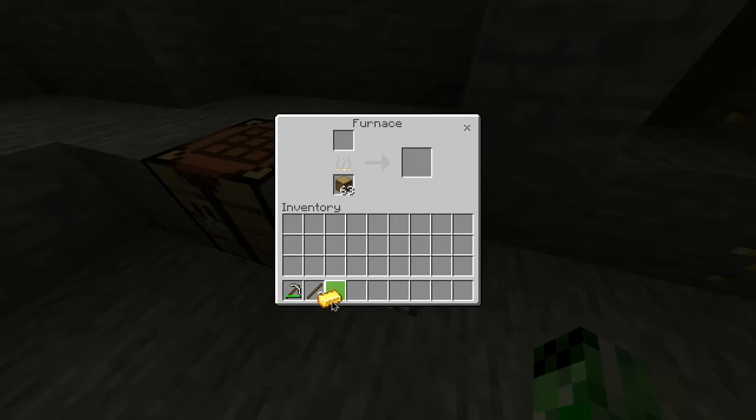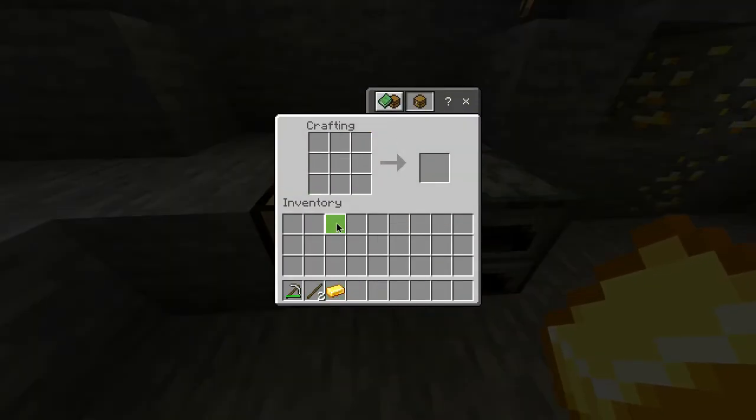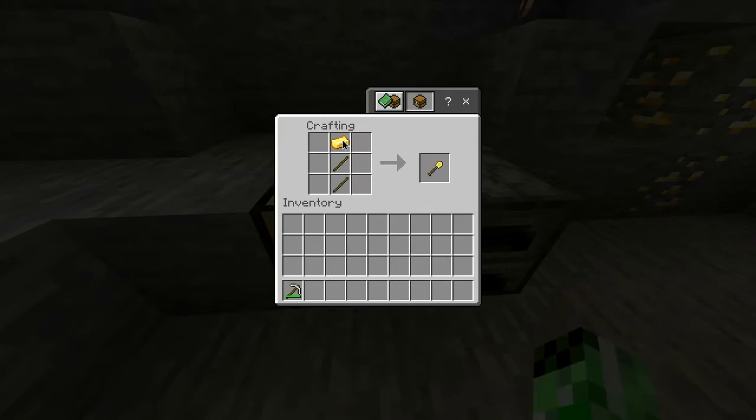Now once it's finished, you want to take out the gold ingot and head over to your crafting table where you'll now start making that shovel. You want to get the sticks and do those in a vertical line in the crafting grid, then place the gold ingot at the top, and there you go — you've got yourself a golden shovel.